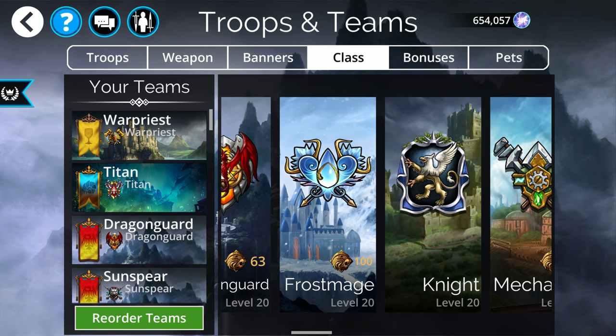Frostmage is especially good on defense in Guild Wars scenarios, because the other team not being able to loop is extremely complicated for them since they have to be running a lineup that's all the same color. So if you have defenses in Guild Wars, I strongly recommend switching from Titan to Frostmage — unless your hero is in the first slot. As long as your hero is not in that first slot, Frostmage is almost certainly going to be better than Titan.